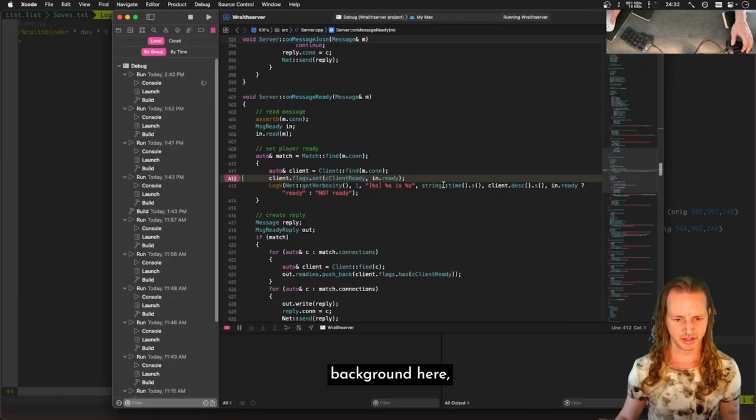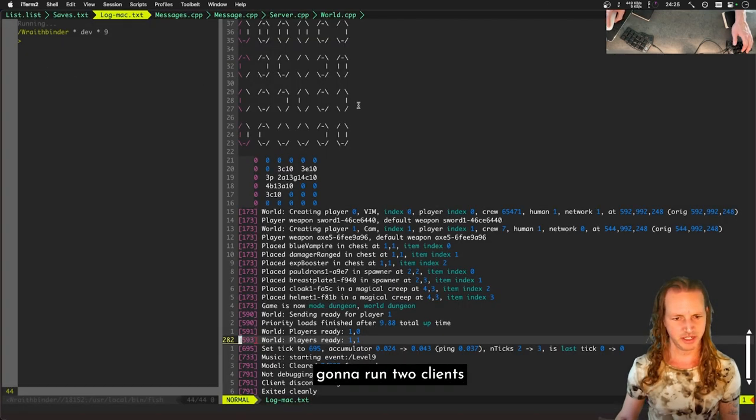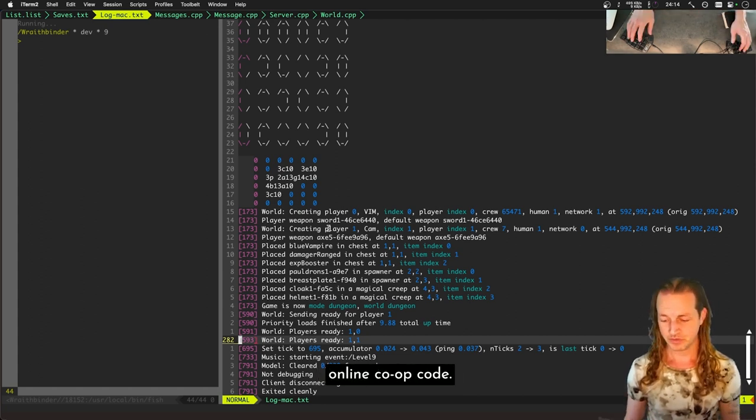We've got the server running in the background here in Xcode with breakpoints on the server code, and I'm going to run two clients from Vim and launch both of them — one in the bottom right corner of the screen, one in the top left corner. Having two clients running on one machine makes it super easy to debug online co-op code.